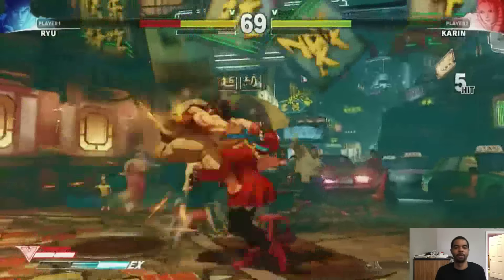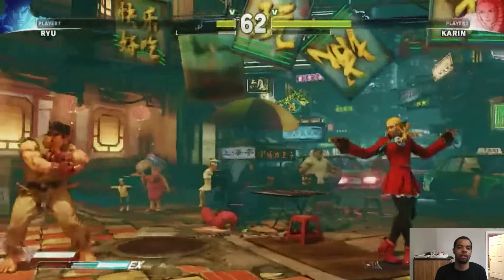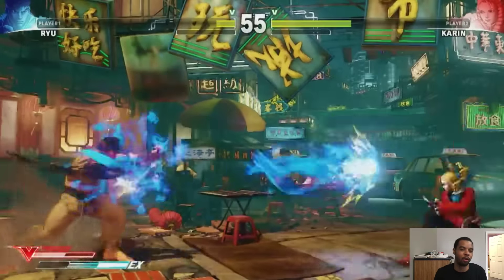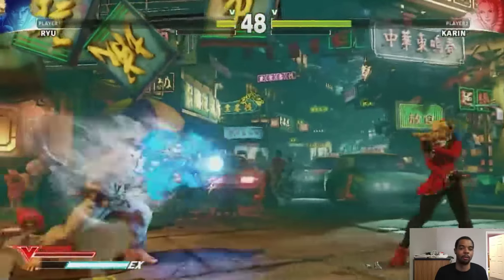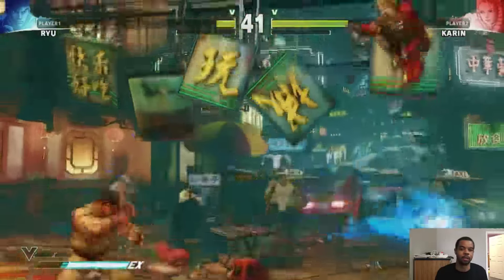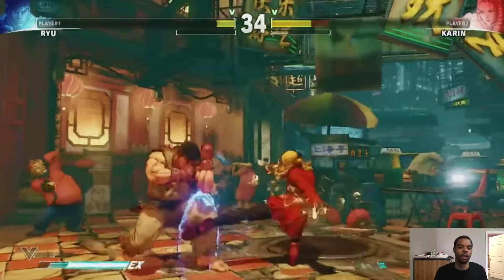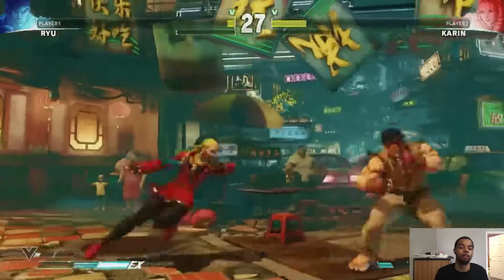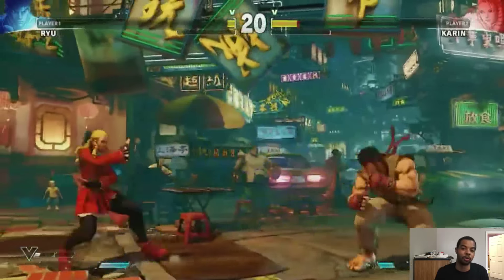Karin is going to be a fairly strong character as long as you can keep her in that crouching medium kick distance. She really shines if you can get your opponent in the corner and stay in that range — she has great extended corner combos. Lock your opponent down using crouching medium punch, standing medium punch, her sweep, and her standing medium kick for that toe poke. She seems like a very strong character and I'd like to see what new technology people figure out with her. This has been my small Karin guide — I hope you've enjoyed it. Chad Viper out.